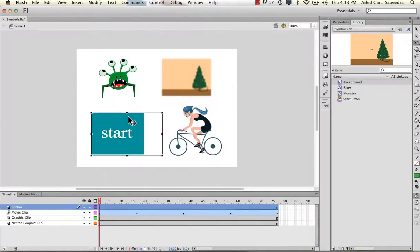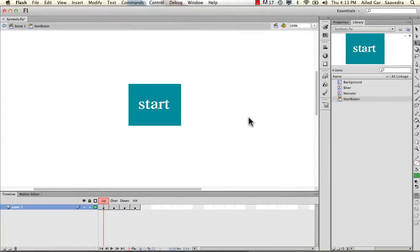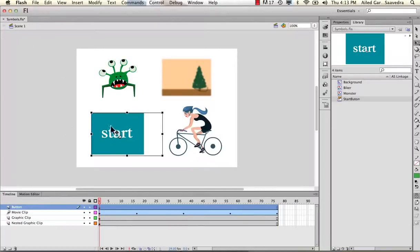The next one is a button symbol — that one is the start button here. If we double-click on it, you have basically the ability to change the states of it and it has hotspots. This is the general hotspot where you define where, when you roll over it, you'd be able to click on it and it'd take you somewhere within the animation. This button one, we're going to have a whole lecture on it, so I'm not going to go into it further. Just know that it allows you to click on it and send you to different parts in the animation.